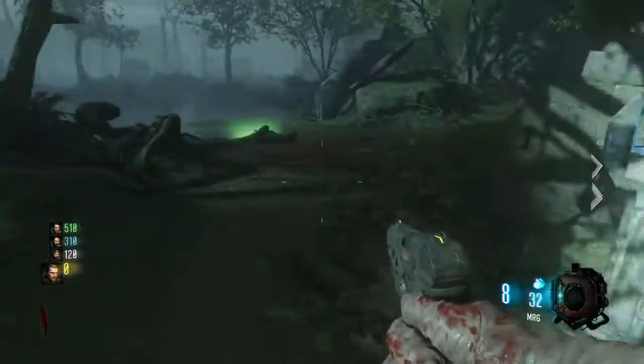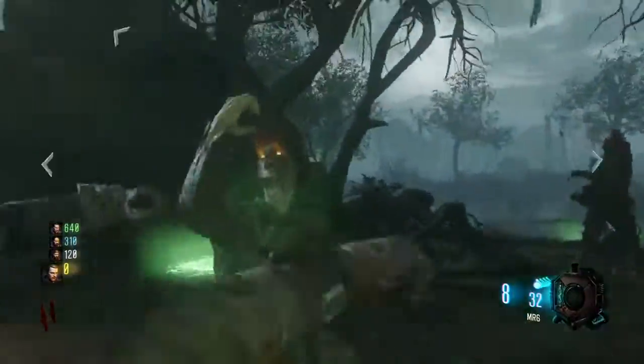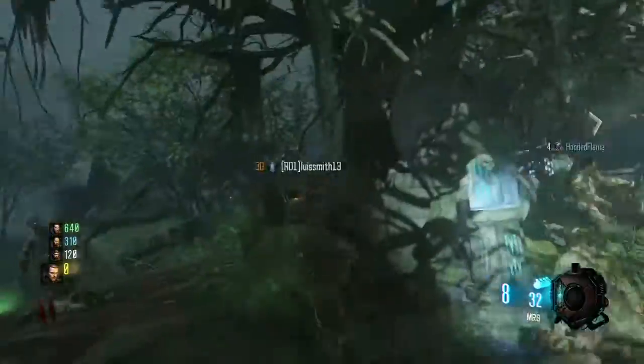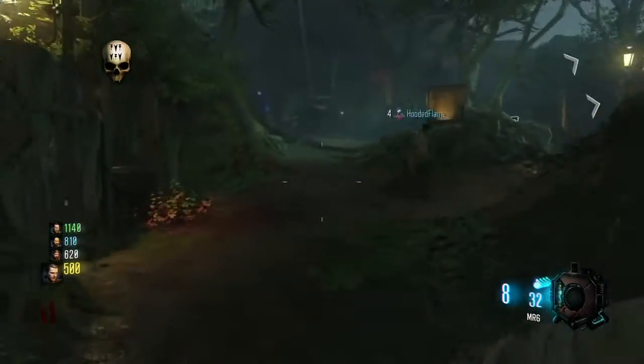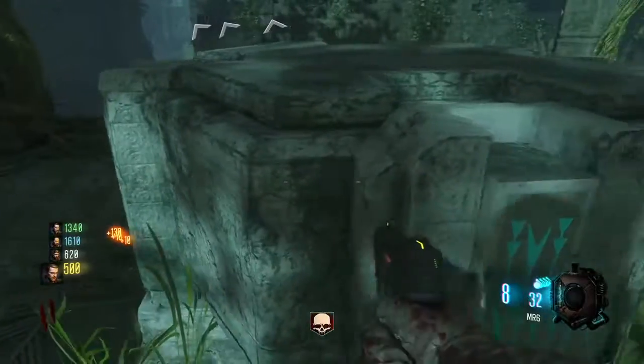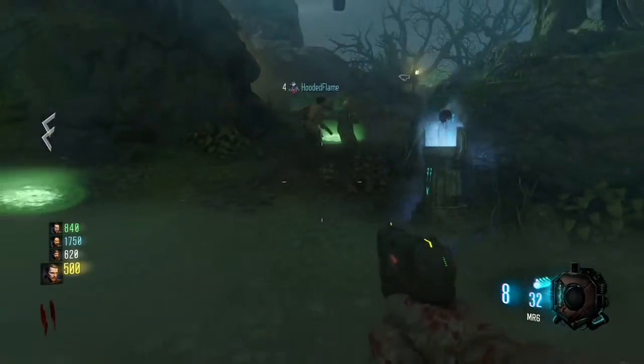The symbols are going to be different on each of the altars, but the altars will be in all four of the same locations. You'll have to take a different skull to each altar in every single game. You're going to have zombies with green mist kind of popping up and they're going to try to attack the skull.